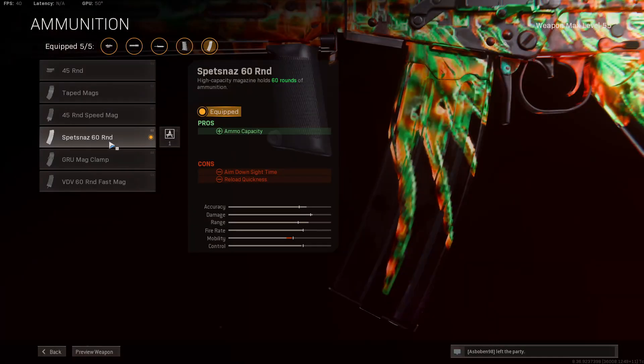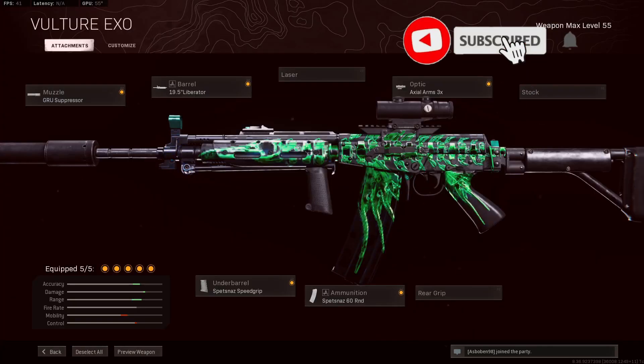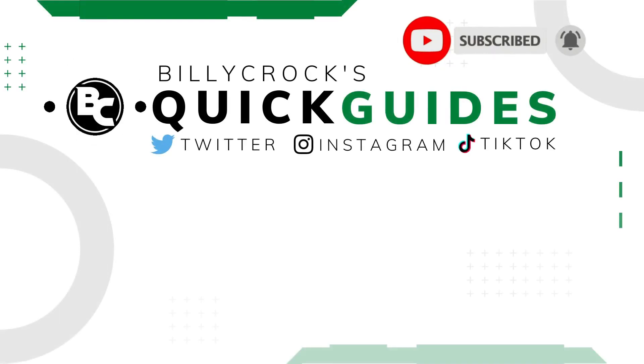And then lastly, moving on to the ammunition, we're taking the Spetnaz 60 round mag. I'll leave the full build on screen for a couple of seconds. Thanks for watching — make sure you hit that like and subscribe button, and I'll see you in the next one.